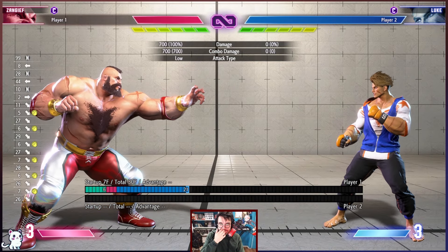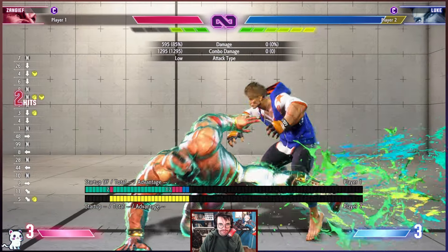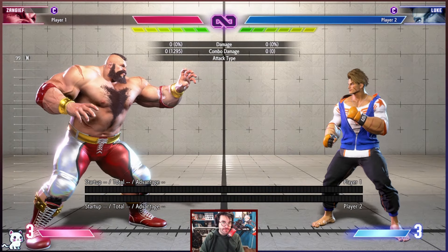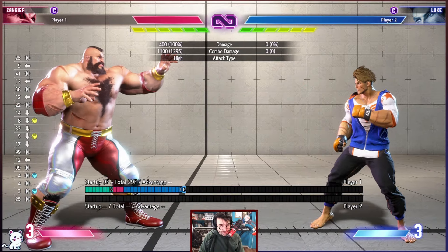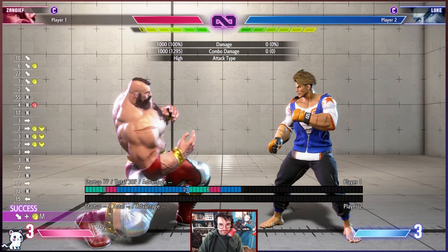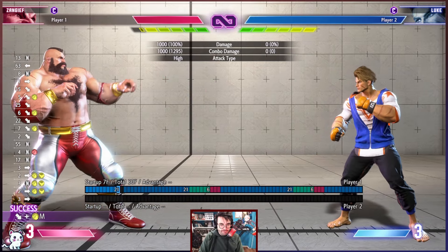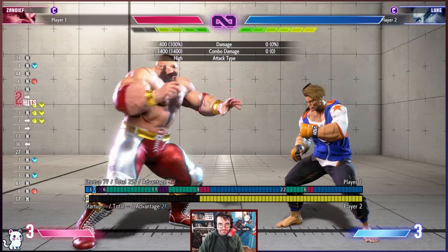If you go for a DRC you'll probably be in range, so that's not an issue. You also have another seven framer option: standing light kick. That's not the only dry brush scenario — standing heavy punch is also pretty common and will also whiff into the Hellstab.